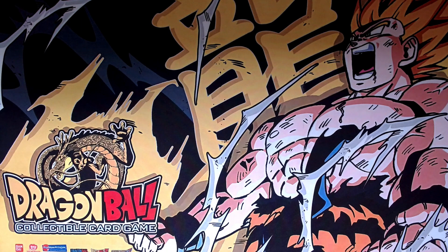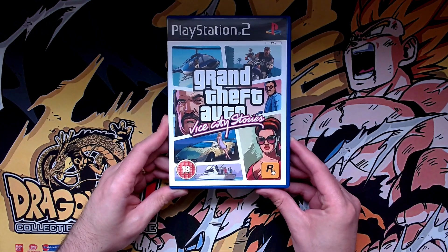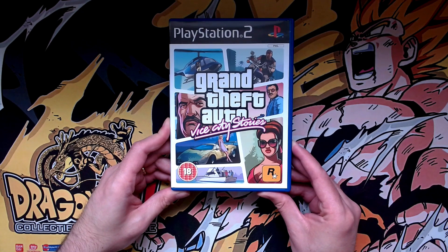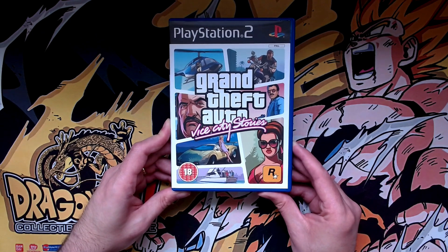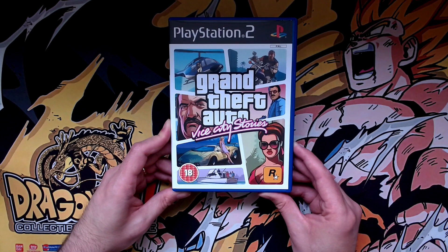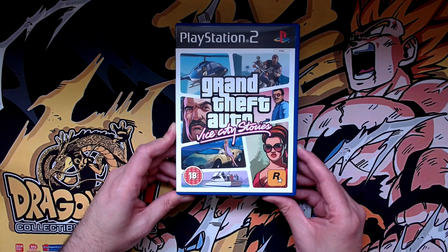Starting with PlayStation 2 — I've had my PlayStation 2 since I was 16. I finally finished my Grand Theft Auto collection for it with Vice City Stories. I have everything else. I had San Andreas first, then Liberty City Stories, then I got 3, then Vice City, and finally I got Vice City Stories as well. I picked this up because I played it on the Vita — I was lucky enough to grab it from the PlayStation Store before it closed, and now I have it for the PlayStation 2 as well.